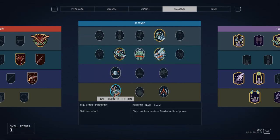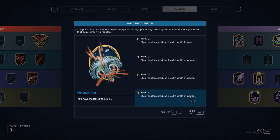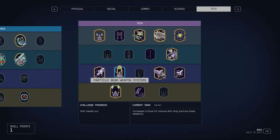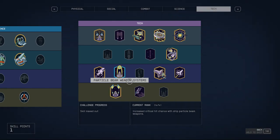Scanning is a very good skill for experience, but you don't need it. The most important science skill that pairs with the starship build is Neutronic Fusion, which I've maxed out. It gives up to five extra units of power so that your super powerful Class C ship can equip the best reactor and still have extra power to run your shields or weapon systems.